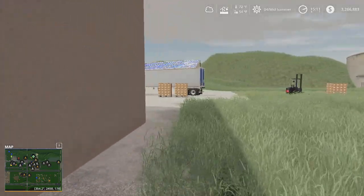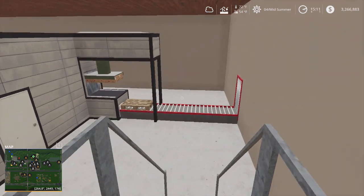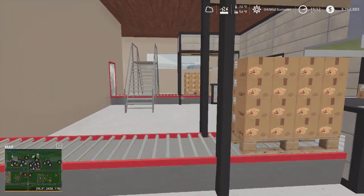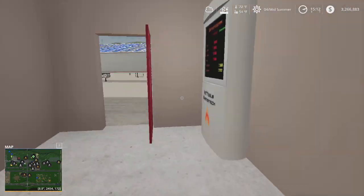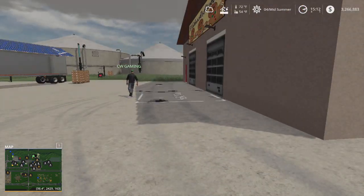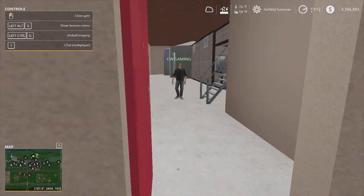Let me know in the comments below what other stuff we could be doing with this warehouse series. Gotta say, it's some pretty nice detail, and then the boxes — see the cookies. The question is where are they going to spawn, or do we have to push a button to release them? There's only 2%.